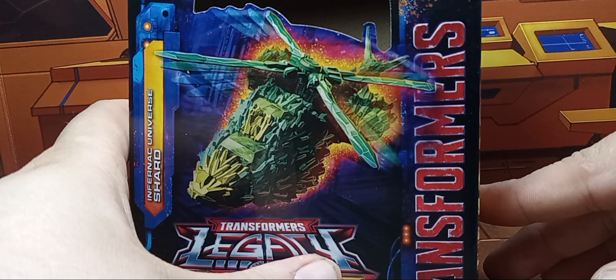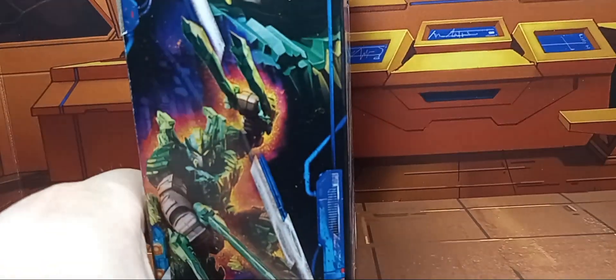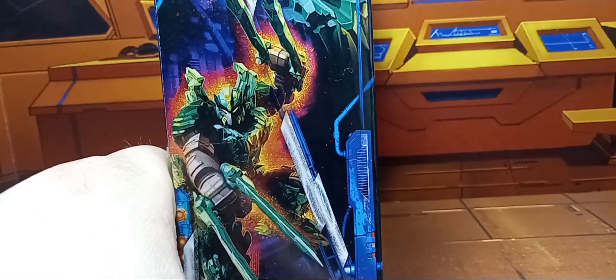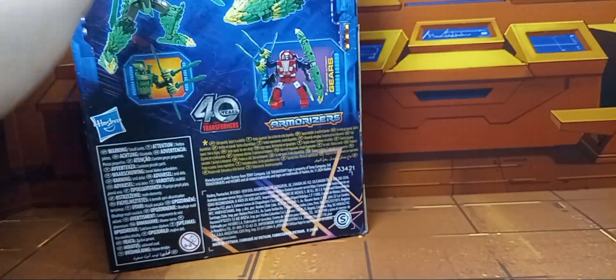So you have Shard here in her helicopter mode. There's a nice big image of her over here on the side. You've got your obligatory Legacy artwork on the other side, and your product shots are on the back. There's Gears.